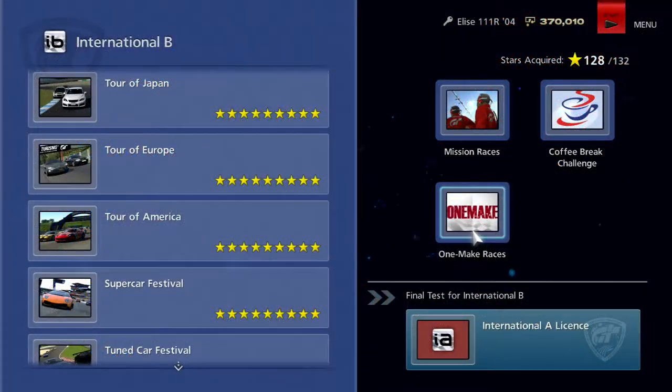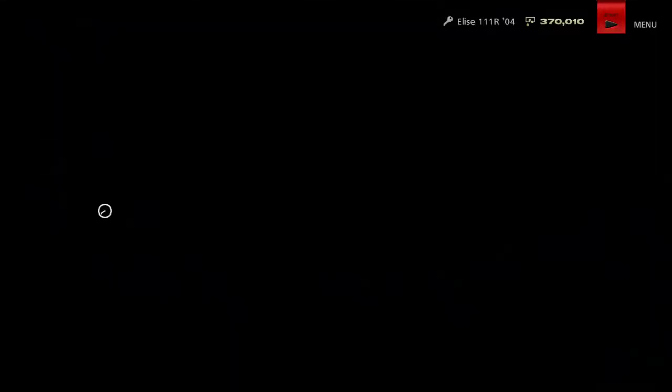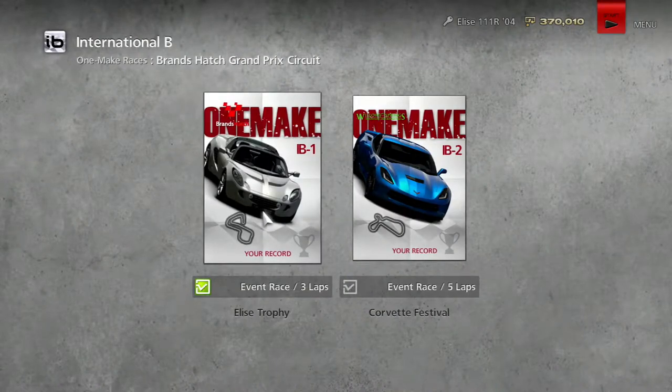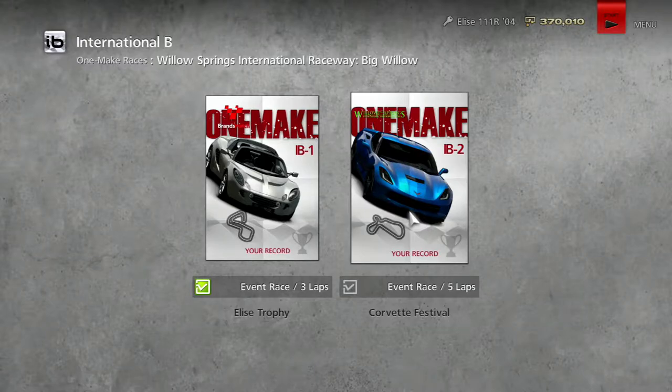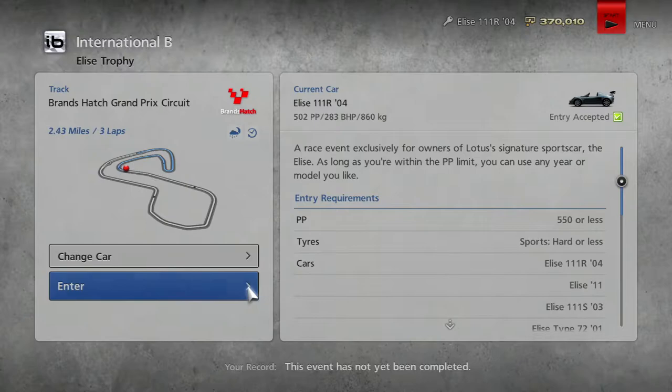Today we're going to be playing the OneMake Races and the International A License. We've got some interesting cars for the license, but for the OneMakes we're taking the Lotus Elise and our super overpowered Corvette. Let's start off with the Lotus.